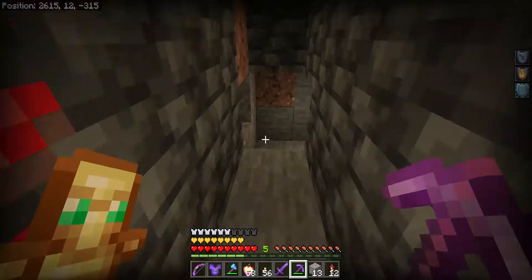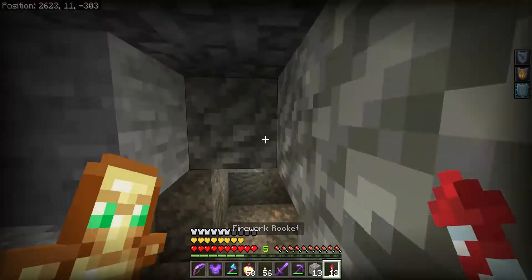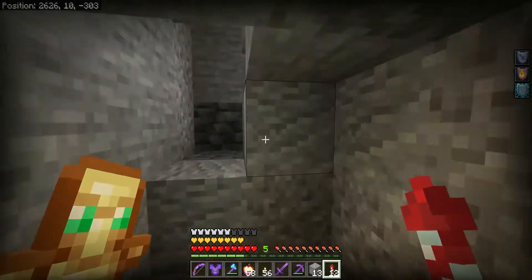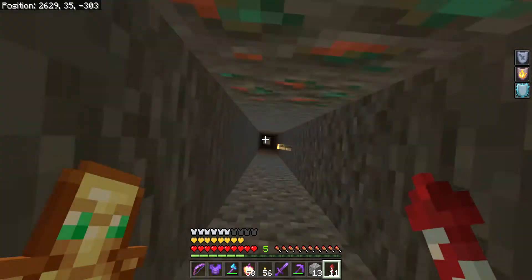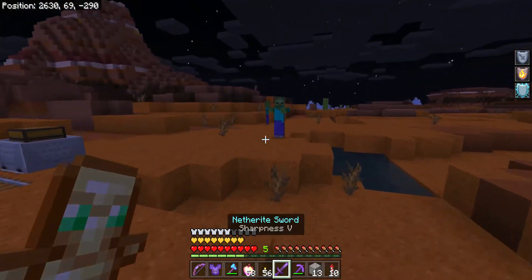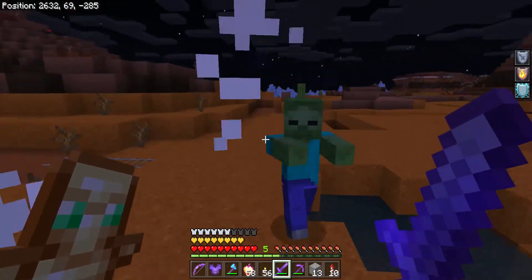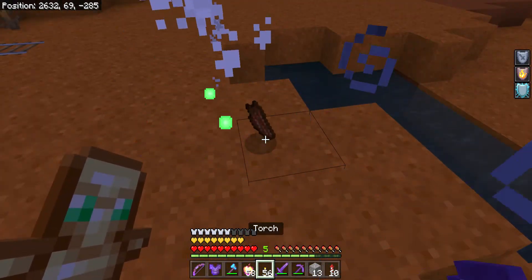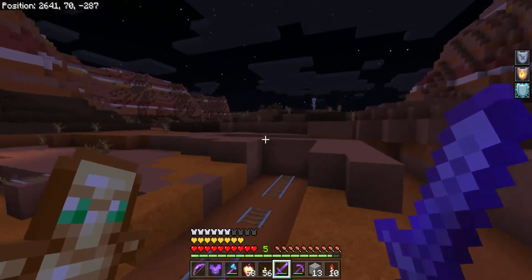I'm not going to make you watch the next two minutes of me mining. I'm going to do some work. I'll go back up to the surface. We didn't find any lava. Insta kill — get rekt. Sharpness V insta kill.